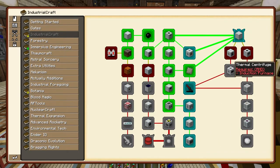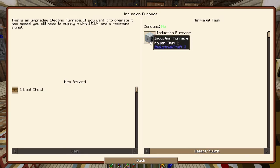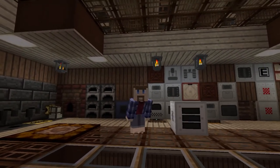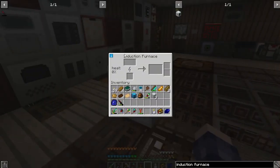The next step before we get to the thermal centrifuge is the induction furnace, which I'm not actually going to use. Overall it's relatively easy to make, but requires an advanced machine casing and an electric furnace. The way it works is it has two input slots and can smelt two items at once — that's pretty much its whole shtick. There's nothing it can do better than a normal electric furnace, since it takes the exact same upgrades but just does it twice as fast or two different things at once. So this is just getting shoved in a box.